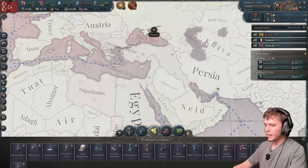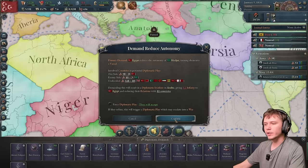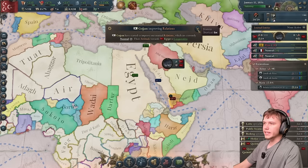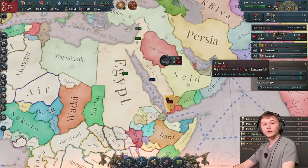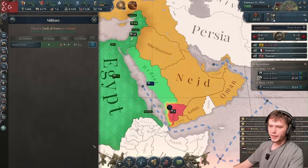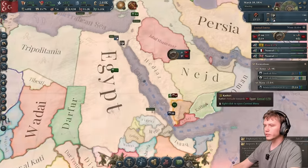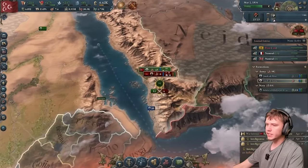The very first thing I want to do is reduce the autonomy of Hejaz. At the very beginning, they're completely willing to accept this, so hit confirm — they are now solidly under our control. Next, I want to make the Qasemid state a tributary. I'm going to set all these units to line infantry instead of regular infantry, and then send them to the front line. I'll also hire two more generals to get our pushes going faster and win wars quicker.